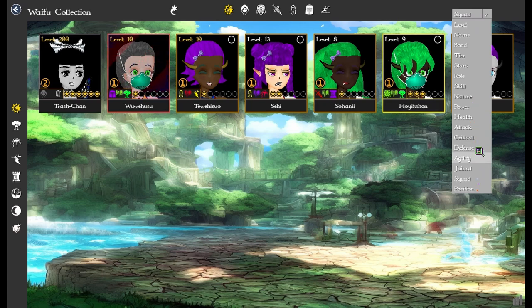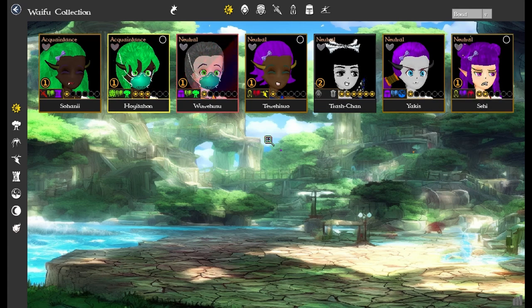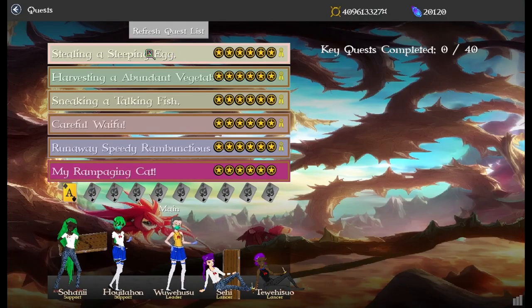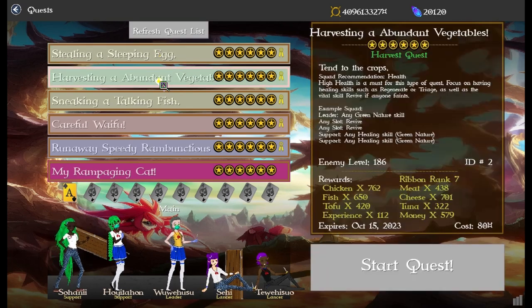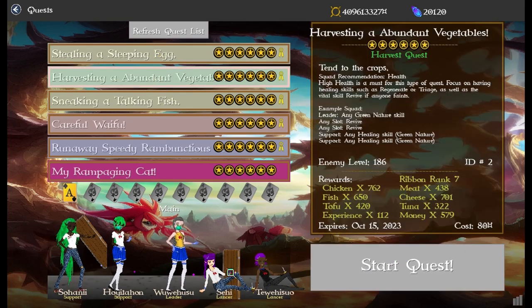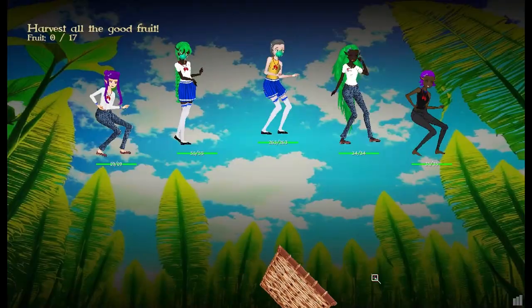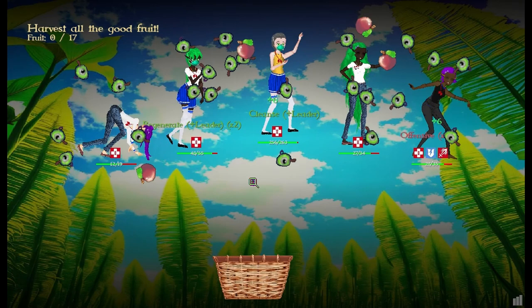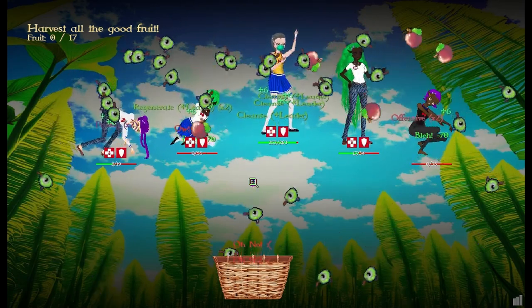With the bond system, I've added a bond filter. You can now sort, and the bond loss is more penalizing if you fail a quest. I'm going to do a rank seven quest using an underpowered team, so that's going to lose pretty quick. This is how chaotic and crazy it is.